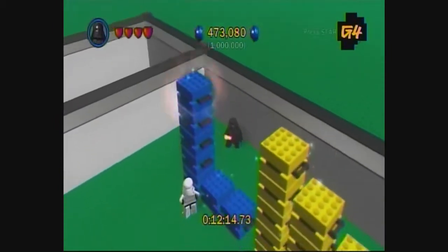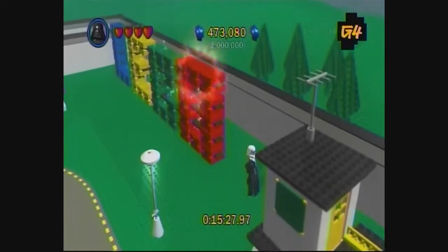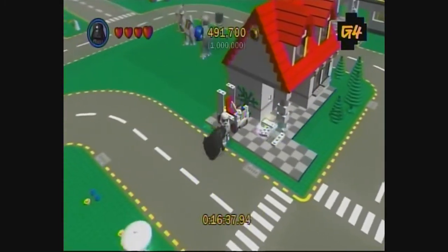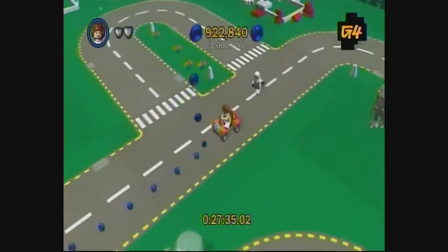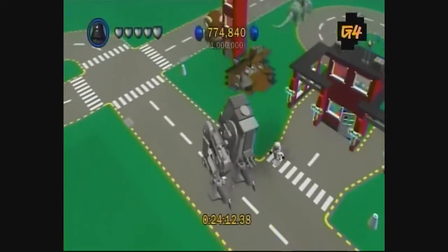The blue bricks create L, the yellow make E, green is G, and red is O. Throughout this LEGO City, you'll be able to build a collection of vehicles, including cars and land speeders. Test drive them all, because you'll uncover a hidden track of blue studs in each one.